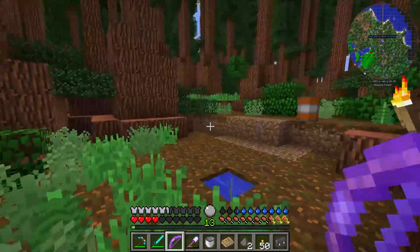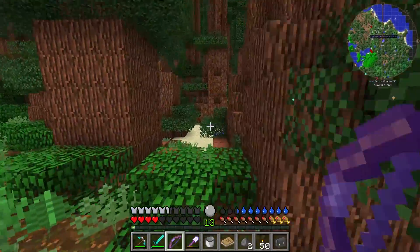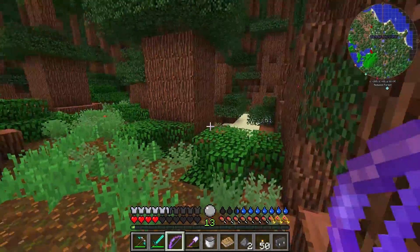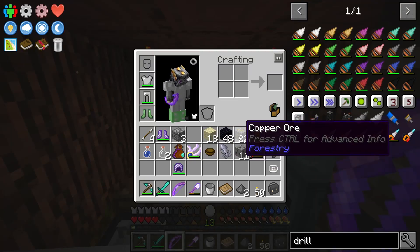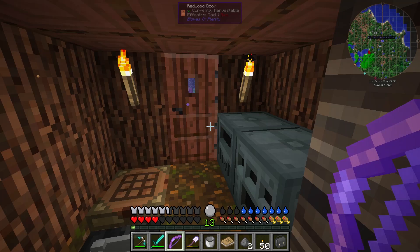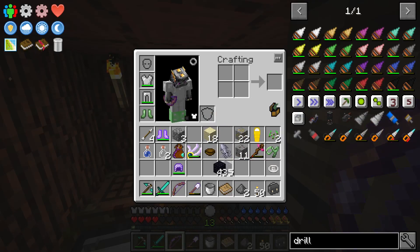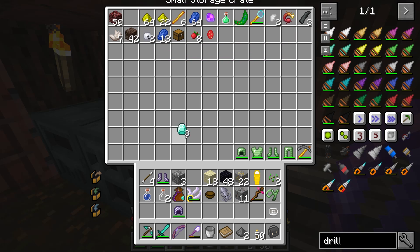We're going to do some Tinkers stuff today. I think I'm going to make a hammer to go mining with — I also might make a lumber axe, but right now just a hammer. I got some stuff in my inventory to make aluminum things. I hope this comes into aluminum. We need to get some other things — it's going to have an obsidian head, so I have enough for that.